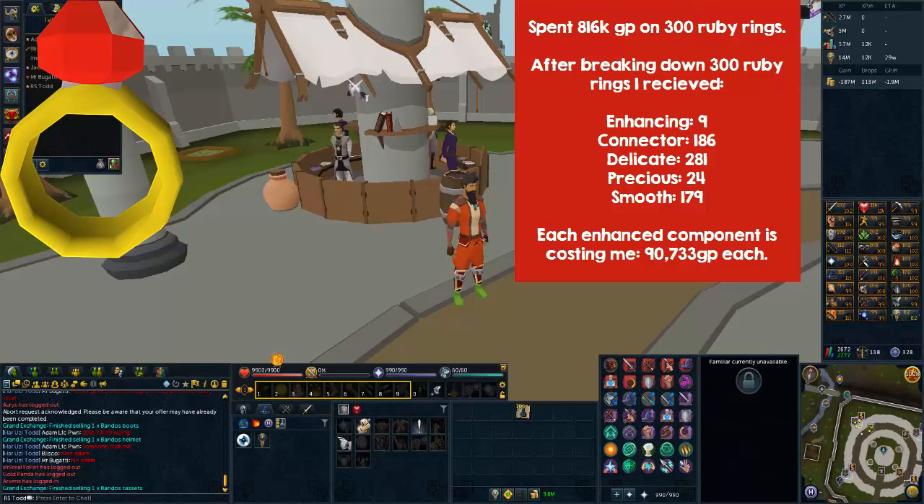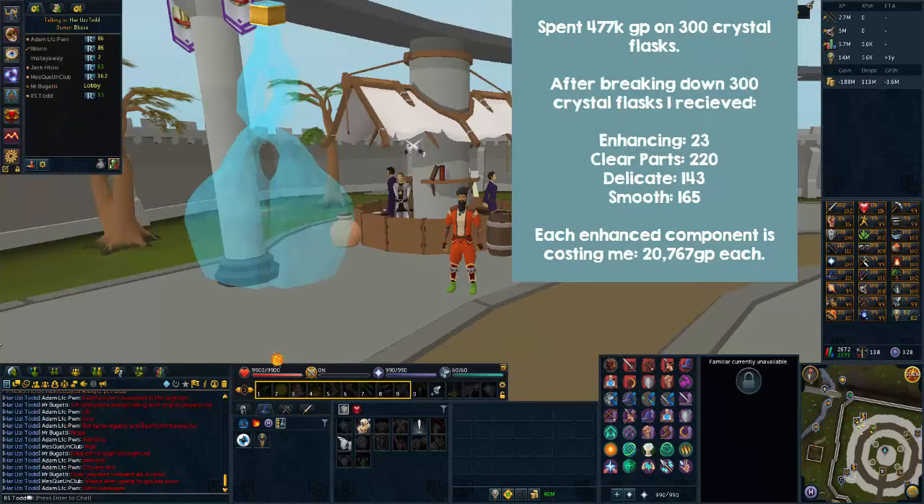I broke down 300 Crystal Flasks, spending 477K GP, and received 23 enhancing parts, 220 clear parts, 143 delicate, and 165 smooth. Each enhancing component cost me 20K with Crystal Flasks. This was my own personal find — I found it going through the list on the Runescape wiki and thought it was a pretty good one, so I wanted to add it in.